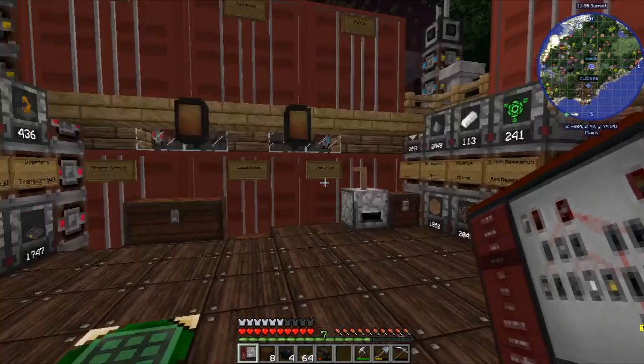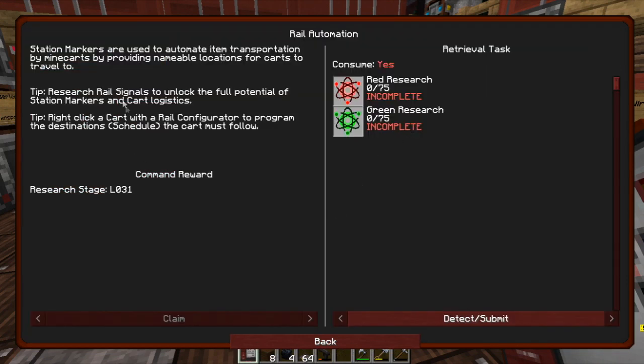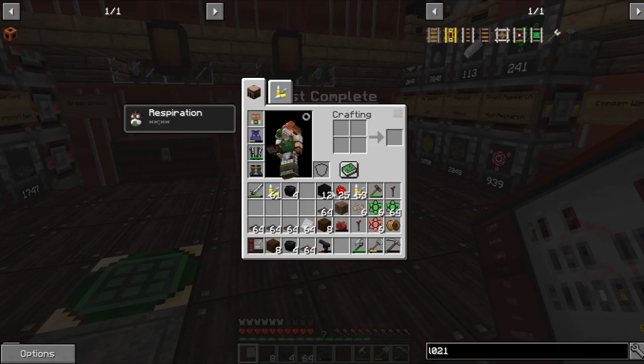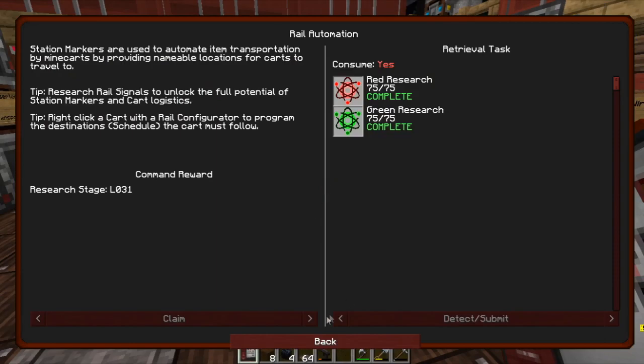Going into the quest book there's another quest unlocked by the extra rails - we can go to Rail Automation, which gives us the station markers. These are used to automate item transport by minecarts by providing named waypoint locations for carts to travel to. Let's detect that - we've got 75 points still, and that was for L031, which unlocks the station marker. That's probably worth playing around with.